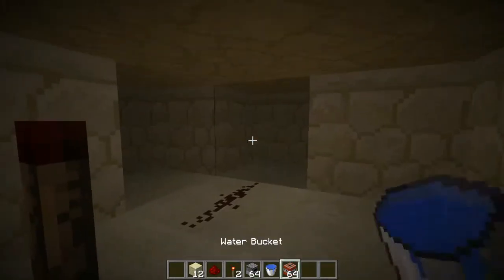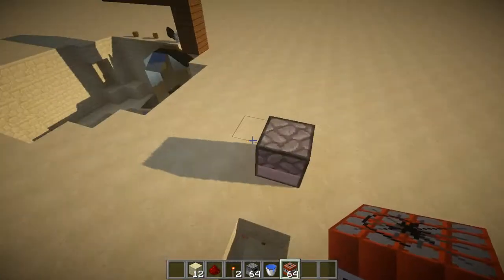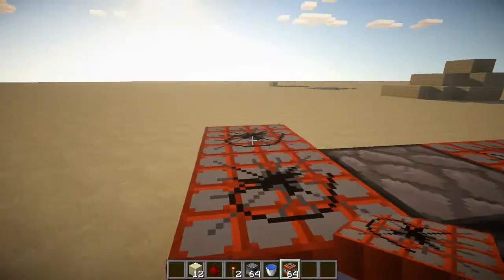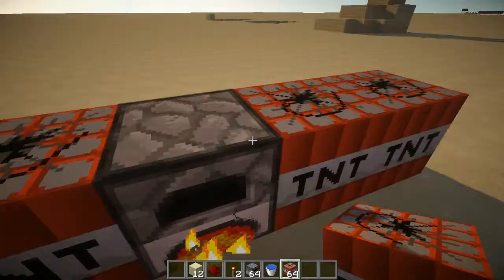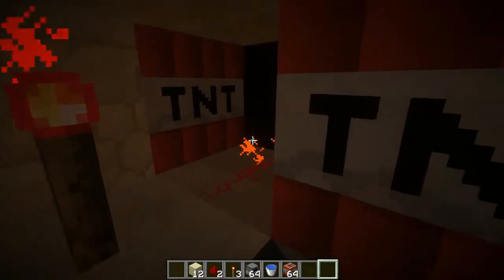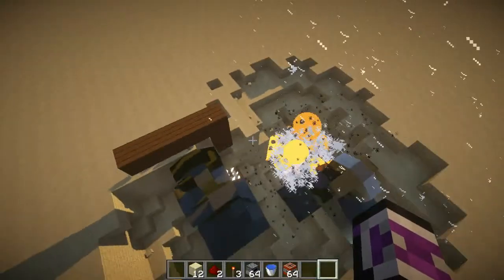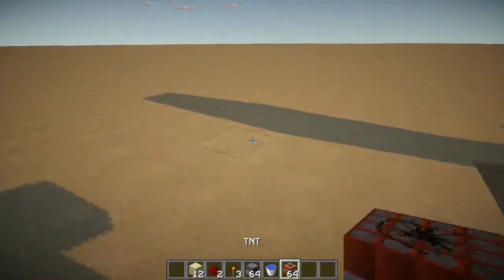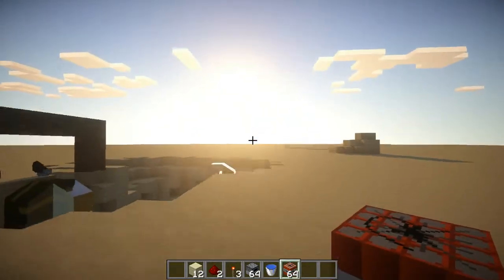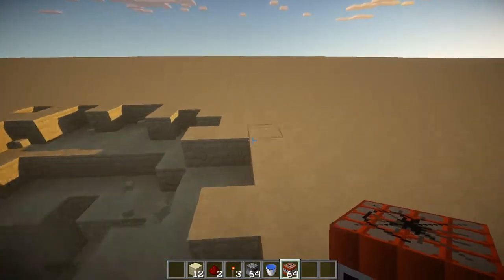Let's do our final demonstration. When I put this in and start cooking, it will explode — and there it goes, it broke. This one gets powered — look, there goes the TNT! That was a bigger explosion because I placed more TNT around it. Hope you guys enjoyed — stay tuned for more redstone tutorials, and a survival game episode will be coming soon. Thank you guys for watching.